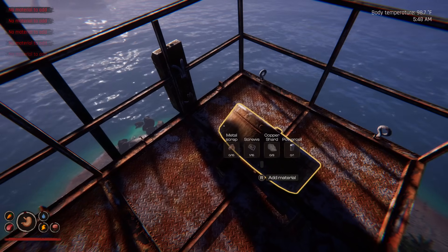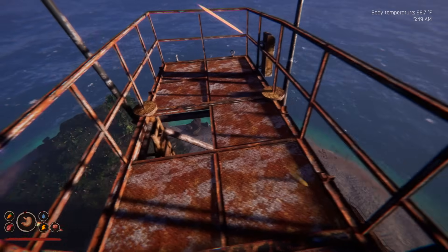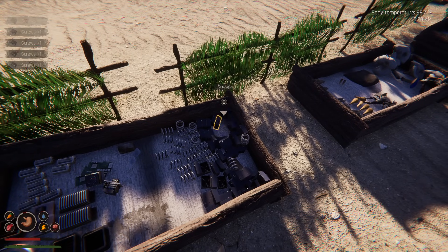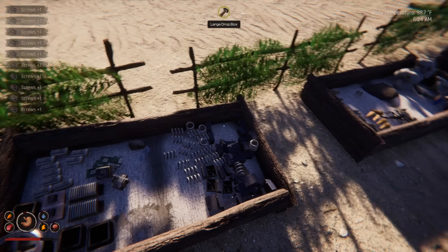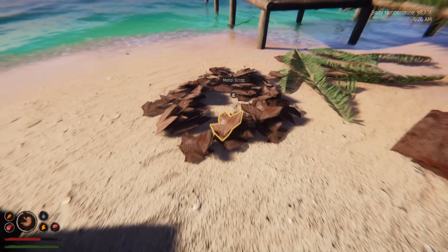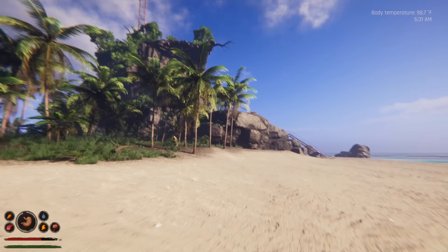More scrap metal, more screws, and then we'll get the other stuff we need. There's a whole lot of screws in this box — I'll just grab some. Probably good. And then we'll grab some more of these metal shards — scrap metal. My inventory is now full, so back up we go.